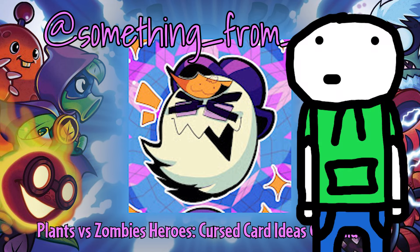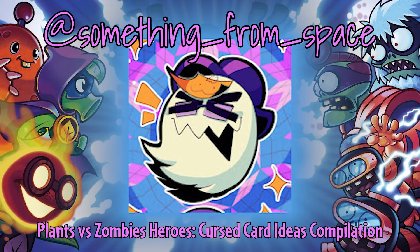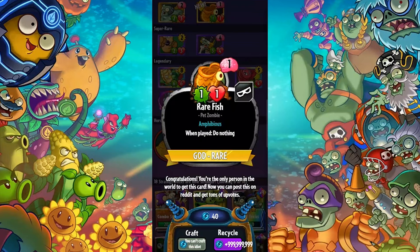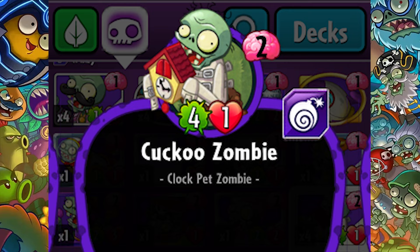Next up, we'll be looking at some of Something From Space's PvZ Heroes card ideas. They make more meme-style type videos, but I will be taking them 100% seriously. I would make it cost — so it's balanced. Make this a 7/6 with Untrickable and cost 7, and I think this would be a good card — maybe overpowered, but look at PvZ Heroes. This is just Insteadify all over again. This is giving me flashbacks to the Clock Tribe.